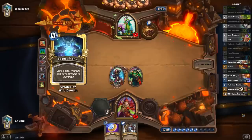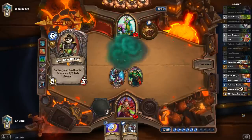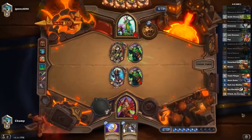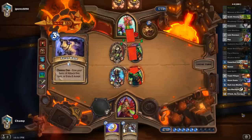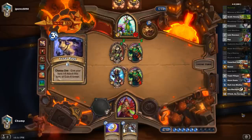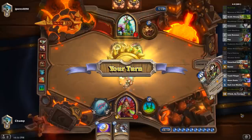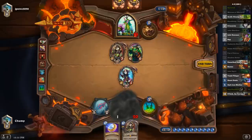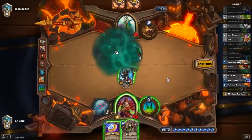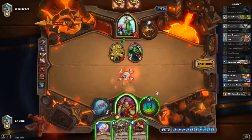That Backstab into Backstab was so bad for me. Here's my Aya — I guess I Backstab his Aya to play my own. I probably need to trade in my Thalnos to get a card.